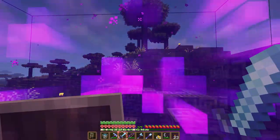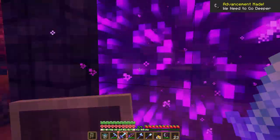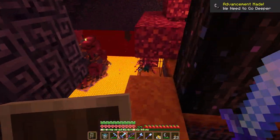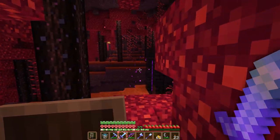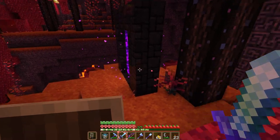Let's just go in. Oh — I don't like this spawn. What is this? Surrounded by lava lakes on all sides, crimson forest. What a terrible spawn.